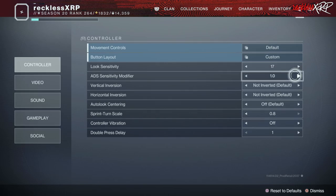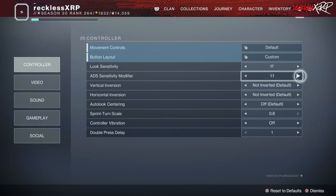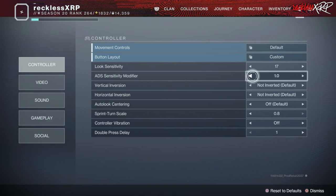When it comes to the ADS sensitivity modifier, it's the same concept as look sensitivity, except for when you're ADSing. I found that 1.0, 1.1, and 1.2 are the best places to keep that. Anything higher than 1.2, if you get shot and you're trying to shoot back, it will make you flinch a lot and you will most likely die.